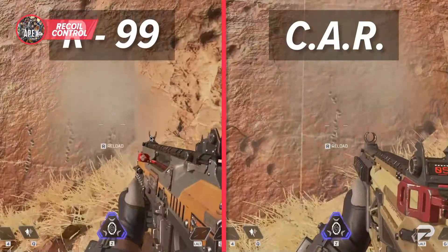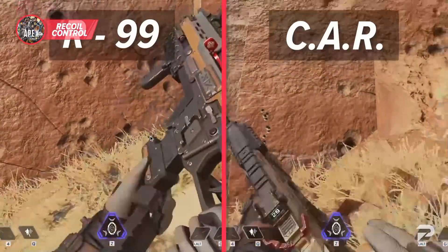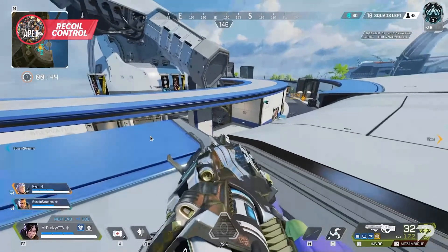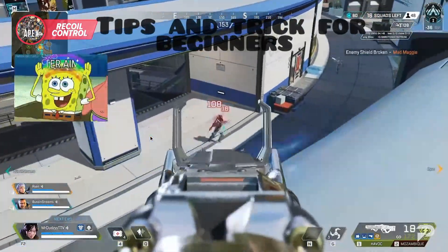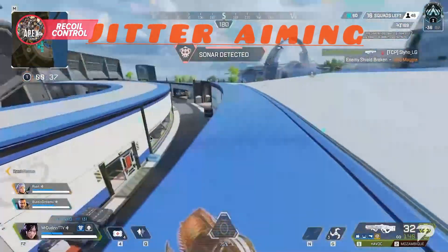Hey guys, it's your boy Galaxy and today we are going to make an Apex video. We are going to look for some tips and tricks for Apex, and the first one is jitter aiming, so let's get into it.